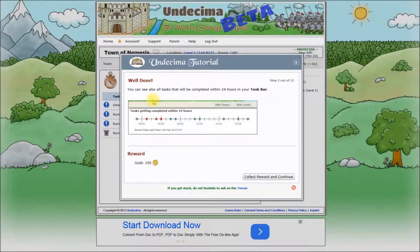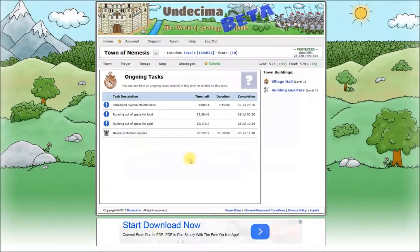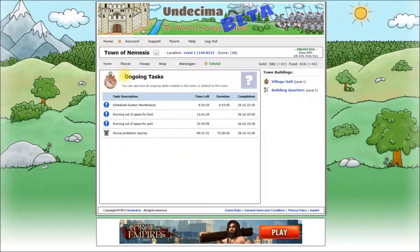You can see also all tasks that will be completed within 24 hours in your task bar. This step is completed, but before we collect our reward, a few words about this screen. The ongoing task screen is a place where you can see everything that is happening in your town or related to your town. This includes all your building tasks, troop maneuvers, trades, diplomatic offers, all your researches and upgrades and many more.